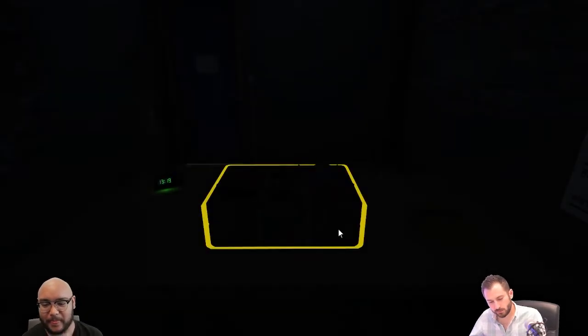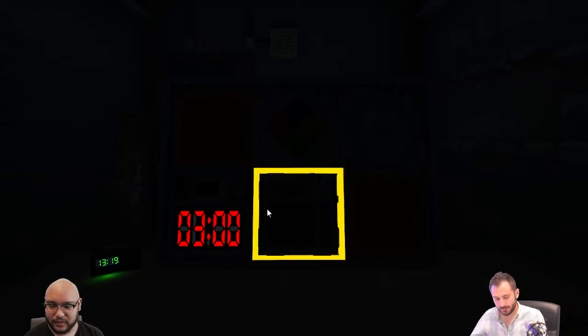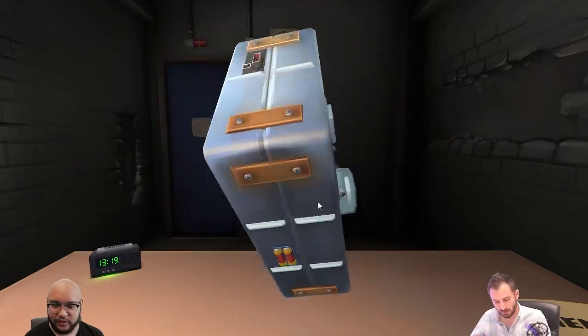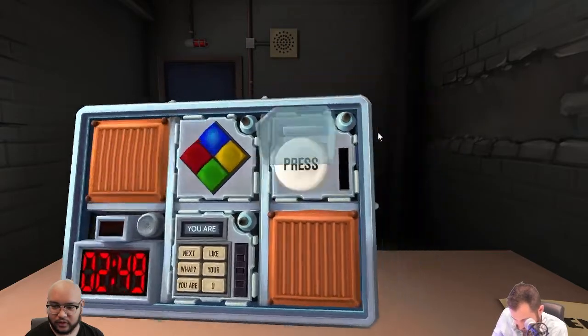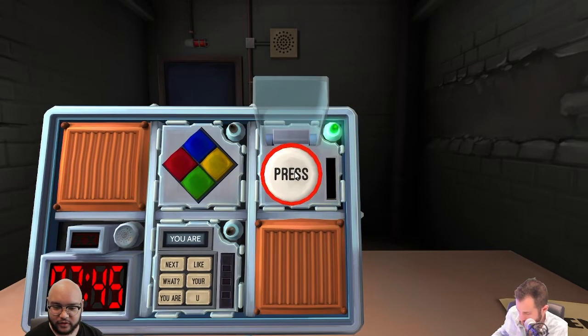Here we go. I've got a white button, it says 'press' on it. I see two batteries — it says press. Hold it down. Yellow. Is that the five? Yeah, five again. Green.